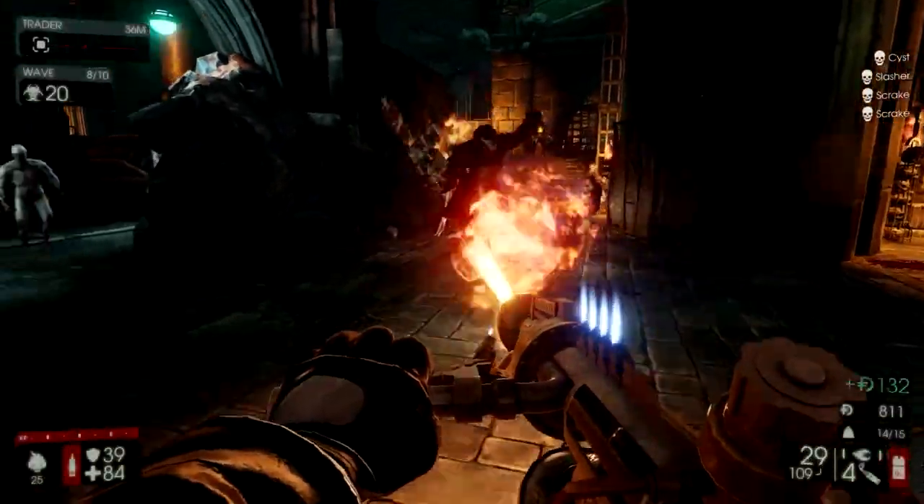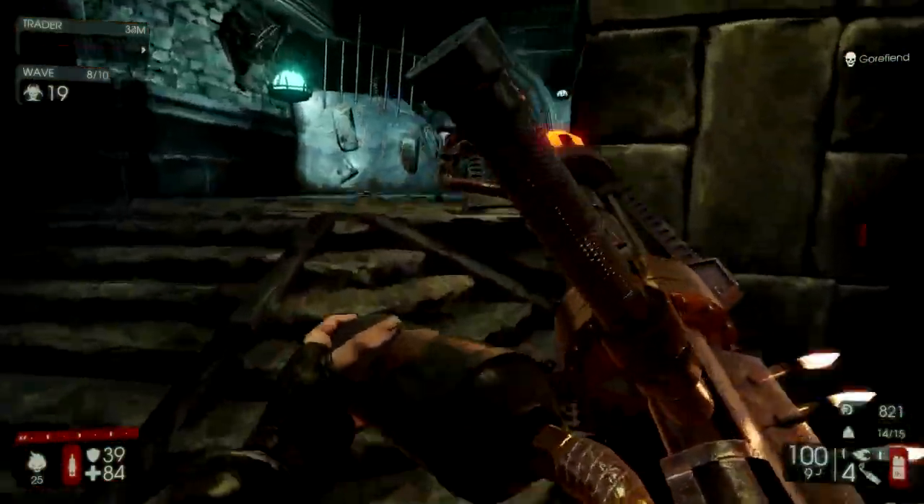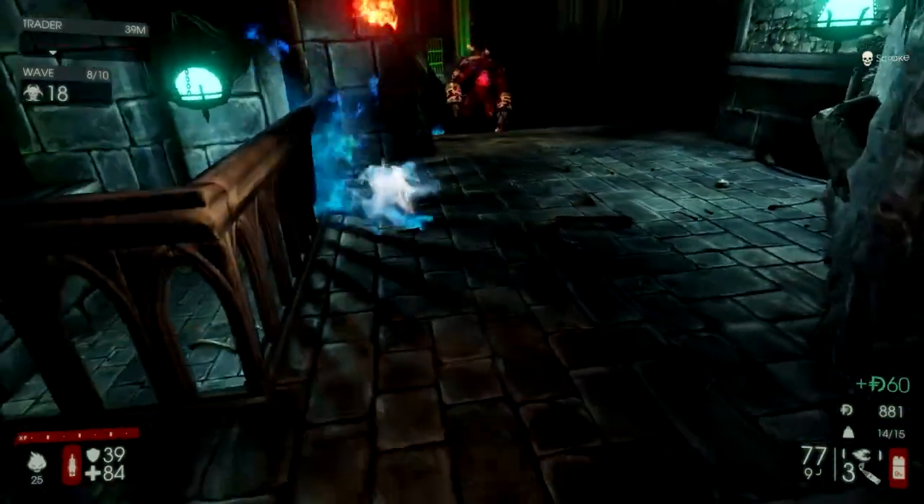The Firebug is the king of trash control, having the ability to wall off small and medium zeds with their fire weapons. Let's look at the Firebug starting equipment and weapons.